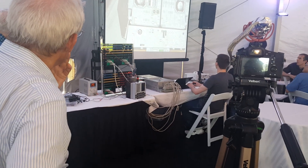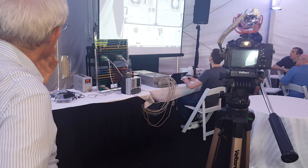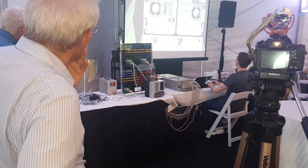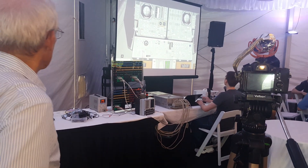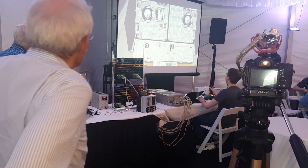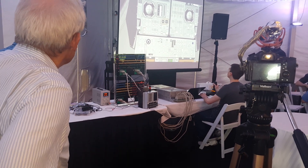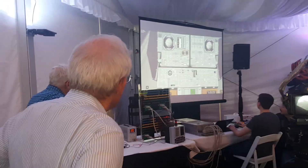Throttle down confirmed — they sound surprised too. So the next step in the checklist at ignition plus seven minutes is: things to attitude hold, and then evaluation of manual control. It looks like all of the axes on my hand controller are working.